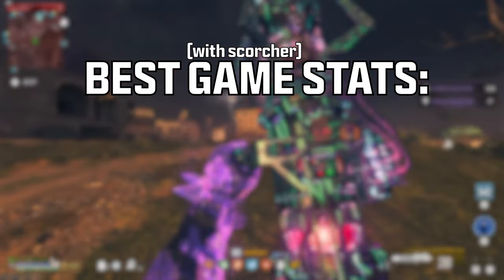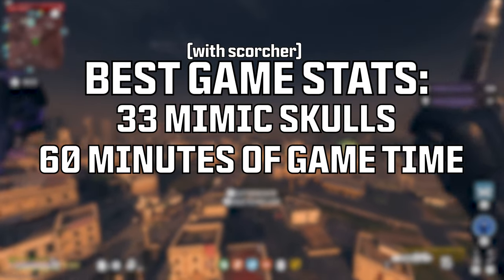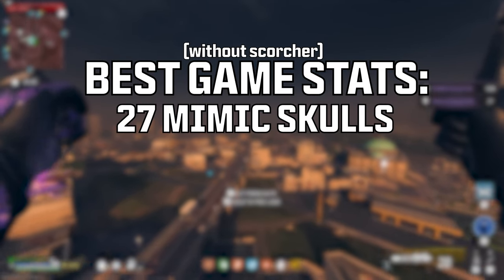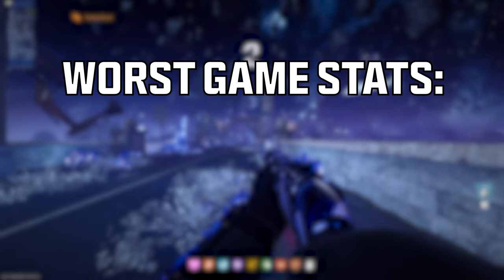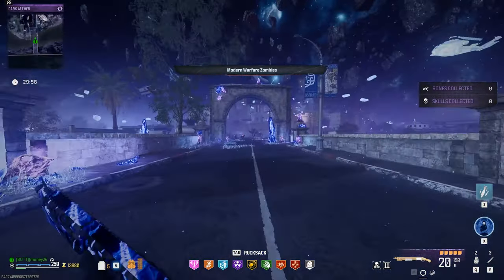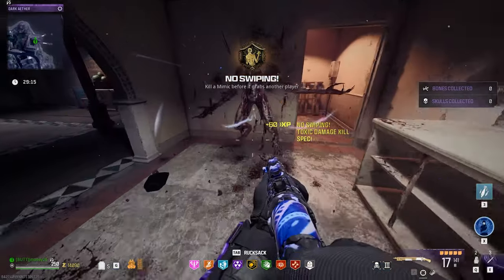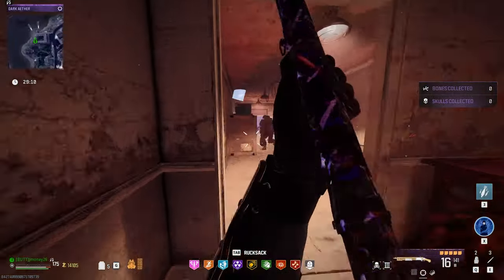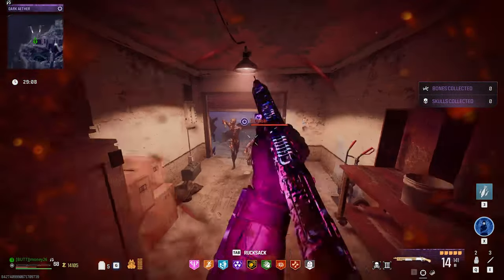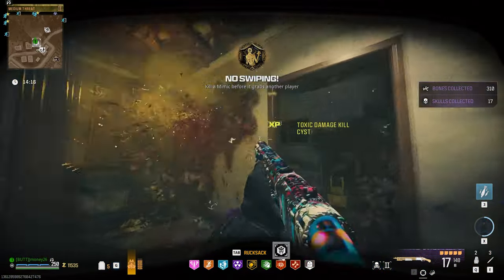In my best game, using the Scorcher to get around, I got 33 Mimic Skulls playing all the way until Final Exfil. And for my best game without the Scorcher, I got 27 Skulls playing all the way until Final Exfil. And for my worst game outside of the crash, I got 14 Skulls for the whole game. When the storm started moving in, I went to the Dark Aether to see if I could grind some skulls there, but unfortunately none dropped. I only tried the normal Rift, so I don't know if this will work in the Bad Signal or Elder Sigil portals, but I don't think it'll change anything. Overall, this is probably the slowest method for grinding it out, but it was kind of fun speedrunning Mimic murder.